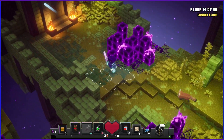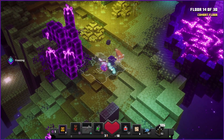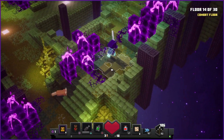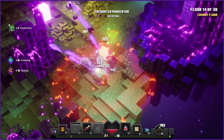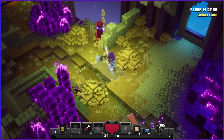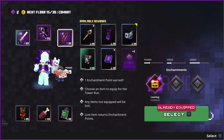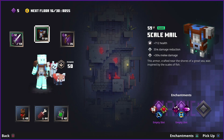This floor is quite funky. Where are all the enemies? No, we don't take kindly to enchantments here. Let me heal a bit - okay, that should do it. I'm going to take the TNT block with me because I think it's boss time. Scale mail gives more melee damage - yeah sure. Oh no, it's not a boss floor - I remembered incorrectly.